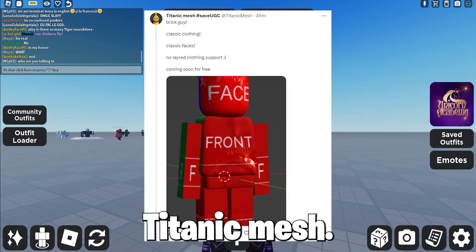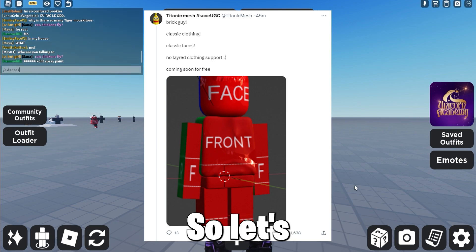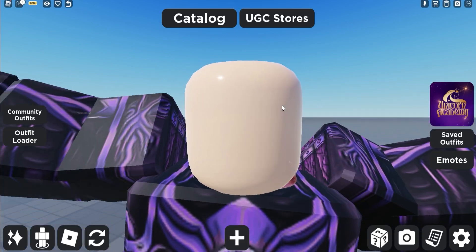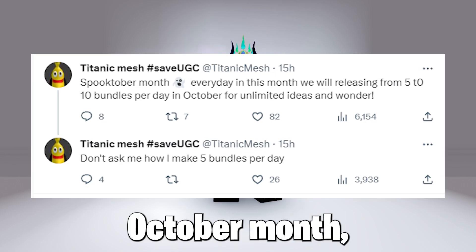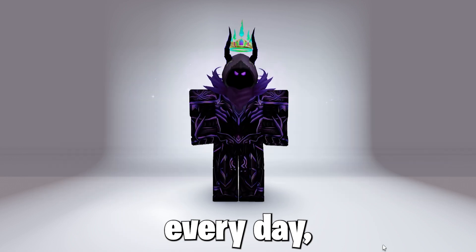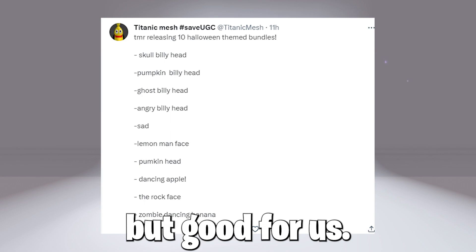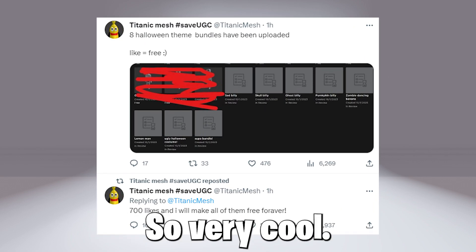Now, more from Titanic Mesh — he is releasing a brick body, which looks kinda cool I guess. Let's see how it turns out, and it will most likely be free. The creator Titanic Mesh on Twitter said that in this October month, he will be releasing a lot of free bundles and possibly faces every day, as you can see, which is insane to think about but good for us. So expect a lot of free bundles and faces.